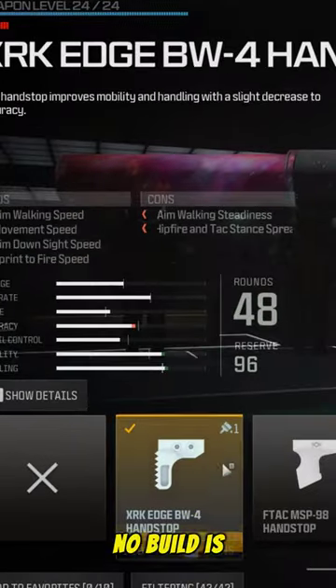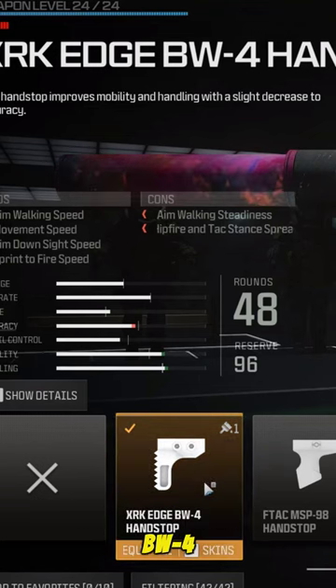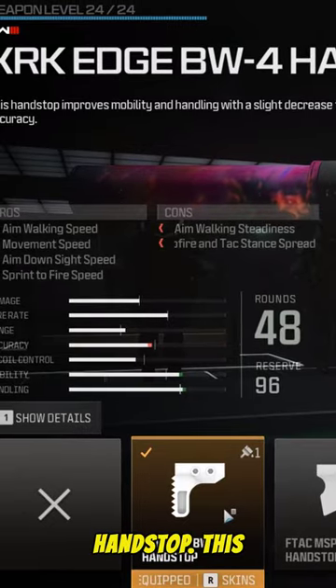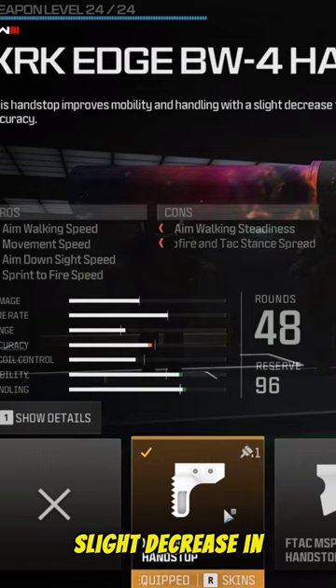No build is complete without the right underbarrel. Equip the XRK Edge BW handstop. This handstop improves mobility and handling with a slight decrease in accuracy.